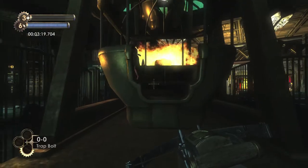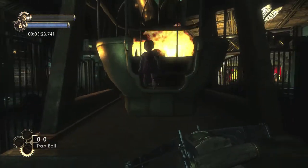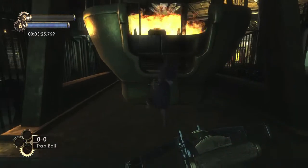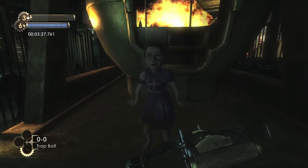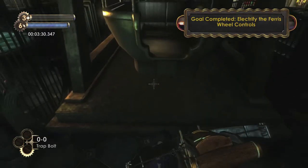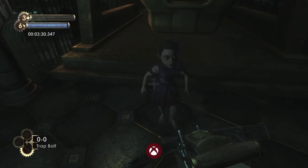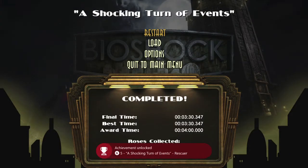All you have to do is wait by it and wait for the little sister to come out. This took me about three and a half minutes, so about 30 seconds under the time requirement — you should be pretty good on time. Rescue the sister to end the level and you should pop your achievements: one for beating it for the first time for a 5-gamerscore, and the other one for 15. And that's all there is to it.